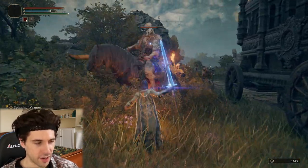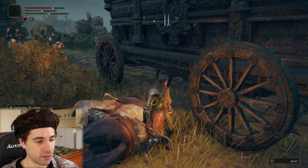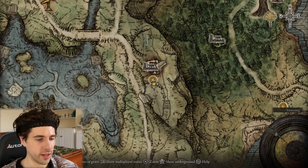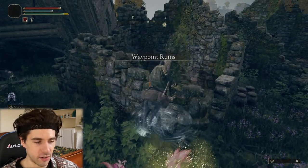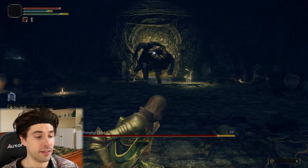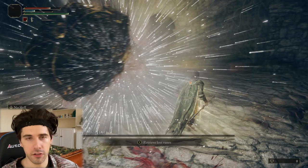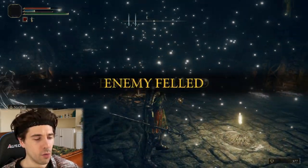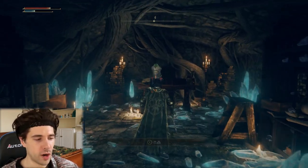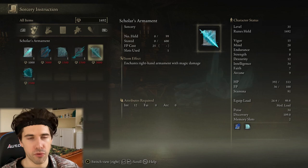So those were three great early staffs to get. Now we need the spells to use them with, so I'll show you the location of three spell merchants, or sorcery instructors. The first is at the Waypoint Ruins. Head past the Poison Flowers and into the dungeon, where you'll find a Mad Pumpkin Head miniboss waiting just behind the fog door. He can be pretty challenging if you've just started out, but he shouldn't be too hard once you learn his attack pattern. Once he's dead, open the door and you'll find Sorcerer Sellen, who sells the best spells you can get early on.